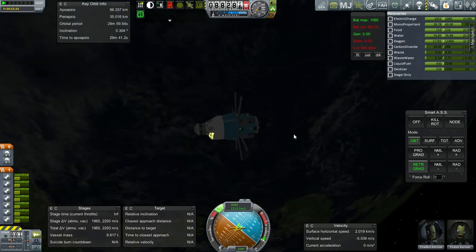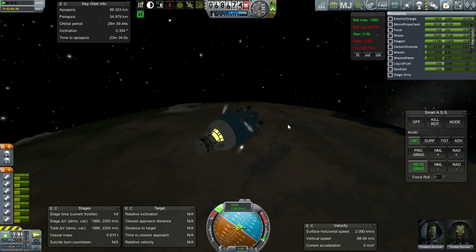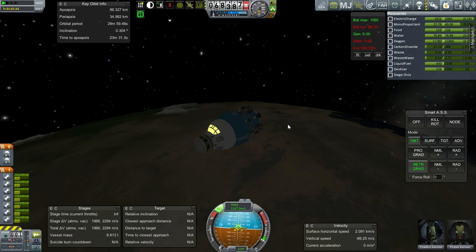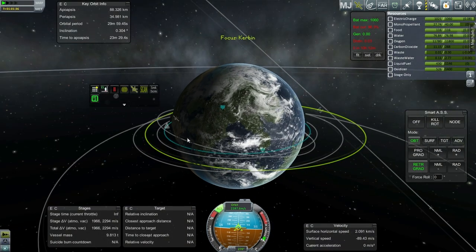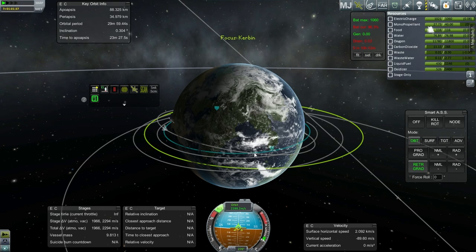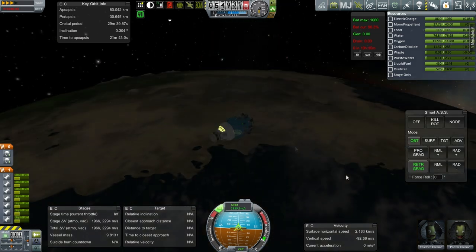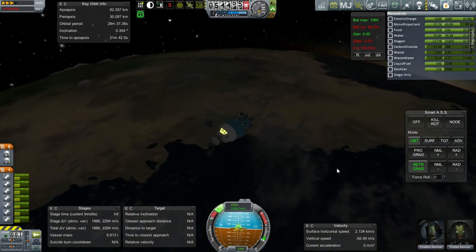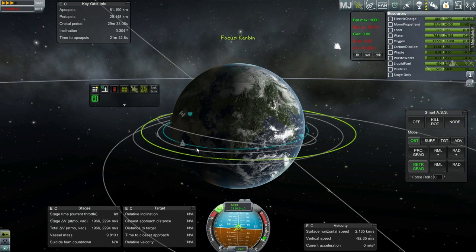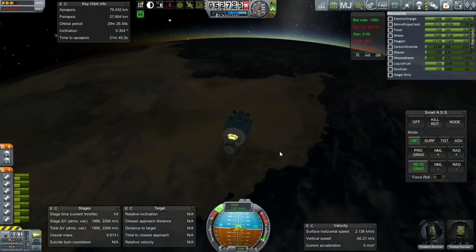Let's take in the solar panels. We are now in the atmosphere. Orient properly — SmartASS hold retrograde. We're over here and we've got a long ways to go till we reach the KSC. I'm hoping that we don't fall short — that would be bad — but I've tried to keep the periapsis pretty high to avoid that. 55 kilometers, no obvious problems, still going at 3x time warp. We seem to be going further, so we will be overshooting the KSC unless we use our engines — so that's as planned.